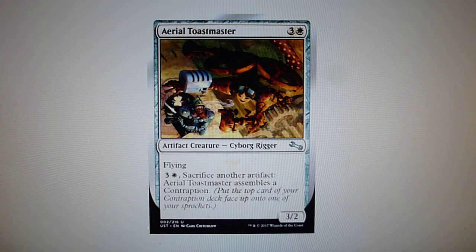Aerial Toastmaster says: three and one white, sacrifice another artifact — Aerial Toastmaster assembles a contraption. If this particular card and the Steamflogger Boss are on the battlefield together, then it will assemble two contraptions instead.